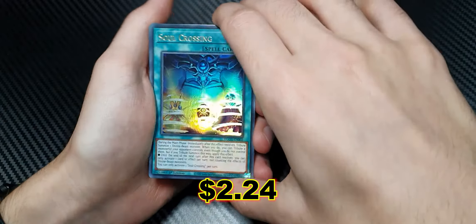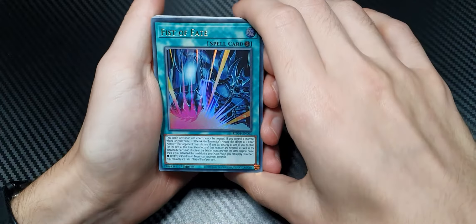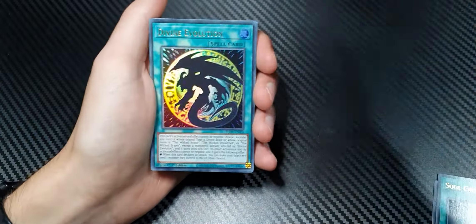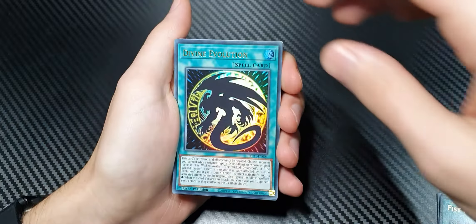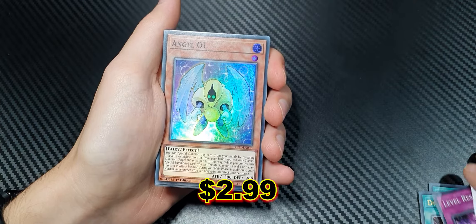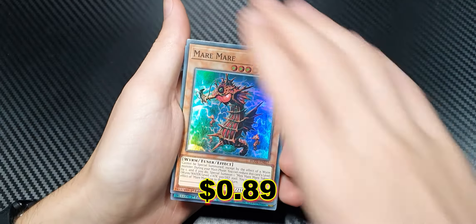We've got Soul Crossing in Ultra Rare as well. Fist of Fate in Ultra Rare, with Obelisk in the background. And Divine Evolution. Another holographic — Level Resist Wall. Angel O-1. Lots of shiny cards.